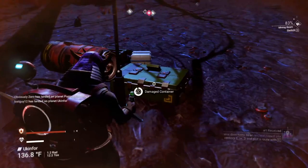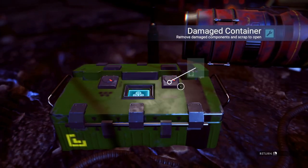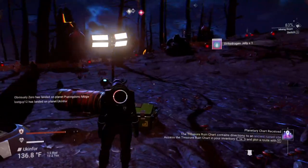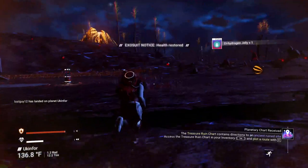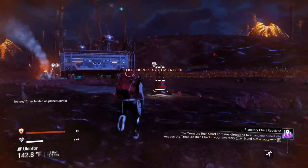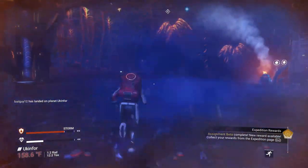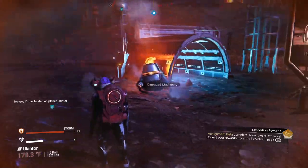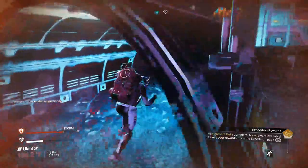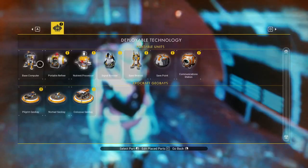We've reached our zone. Let's go ahead and see what's in here — we need more. Let's grab it. Dihydrogen jelly — always handy. Health restored, that gives us another bonus to our health. I'm going to pull my starship in which shouldn't use any of its fuel.